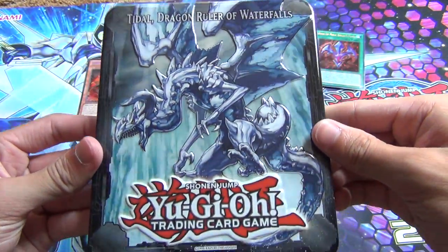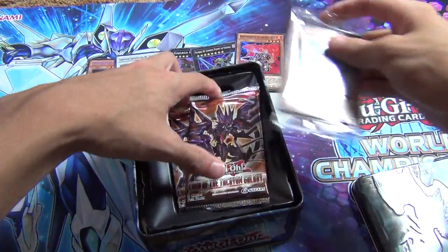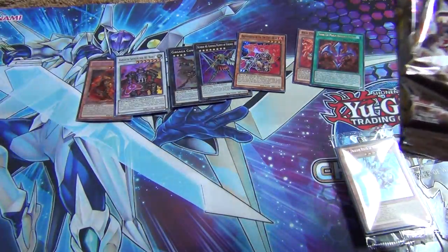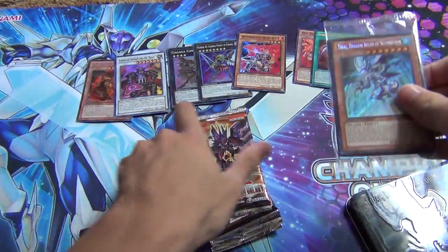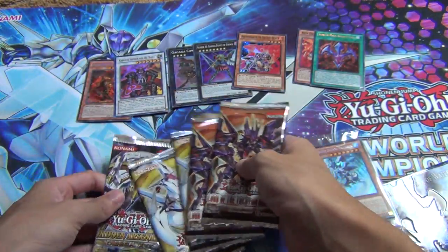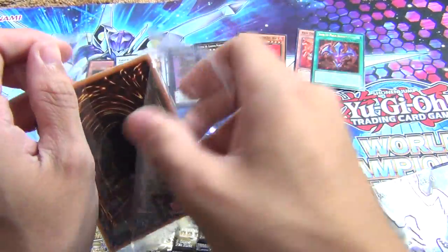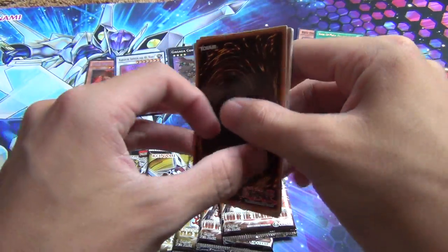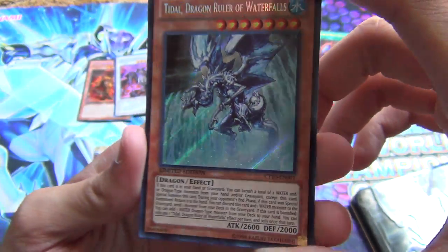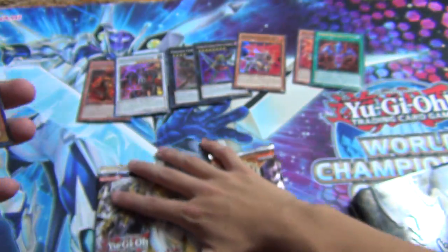So there's the Tidal Wave tin cover — same little promo thing. Let's open the promo. Get the packs out. Two Lord of Tachyon — they give you a different hit per tin, so they give you Number 6 in the Tidal tin and Number 5 in the Blaster tin, if that matters. First promo card — Tidal, Dragon Ruler of Waterfalls, Secret Rare. Looks pretty awesome.